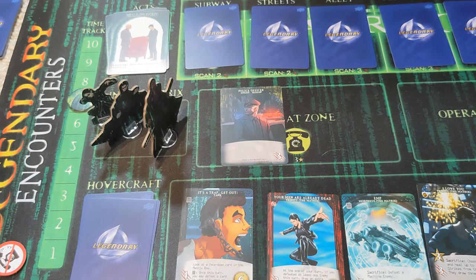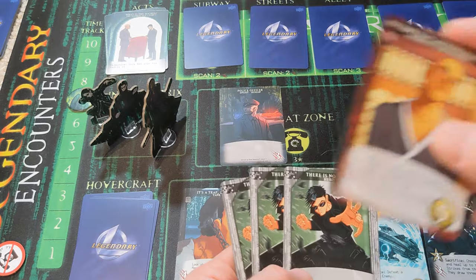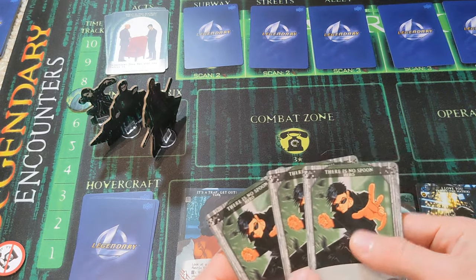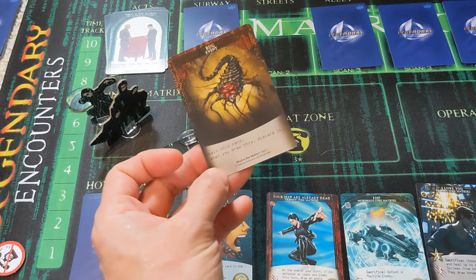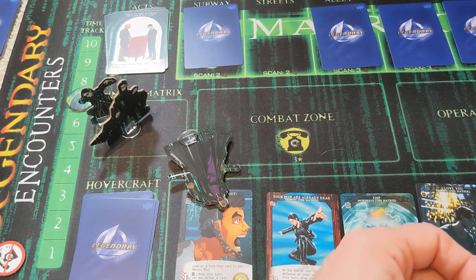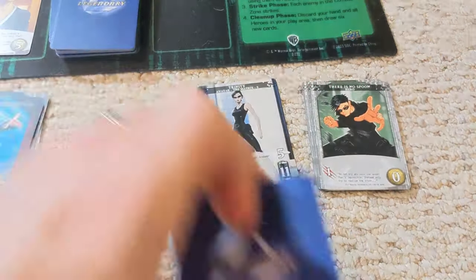Trinity arrives and has a fair amount of firepower. This card has a healing ability which hasn't come into play yet, but we're going to play it to remove the police officer and save our bacon. We'll scan the streets — 'gain this card when you draw this, discard it.' This is the bug event — not the worst thing in the world, but it will slow things down a little bit.